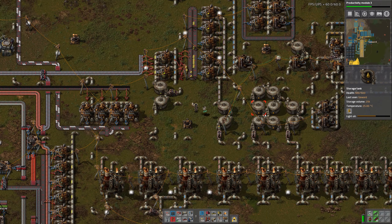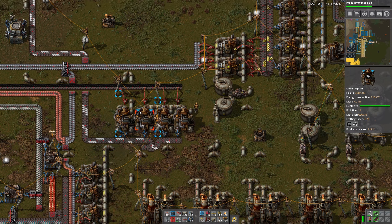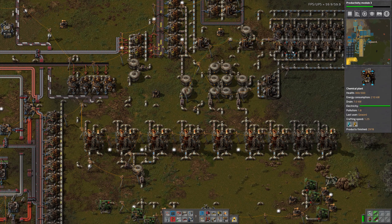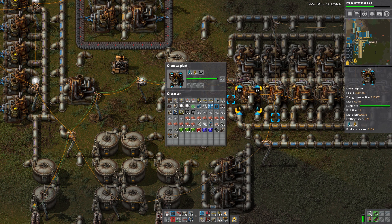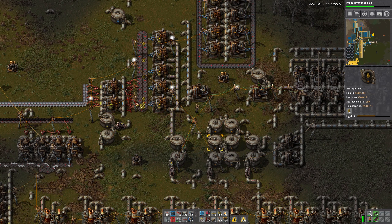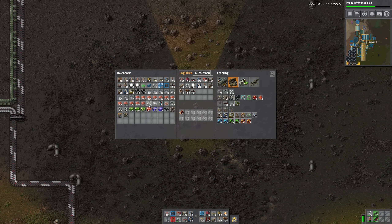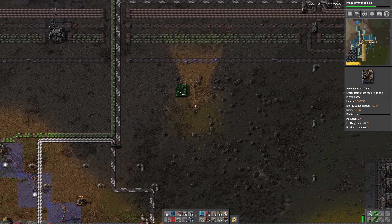Let me also take a quick look — yeah, we need petroleum for these. We definitely need more petroleum. This over here seems to be working; they are definitely doing something, but this is probably not enough. We are having quite a bit of light oil in here anyway. For now, our 8 assembly machines over here — we definitely do have enough space for that: 16, or 8 per side.